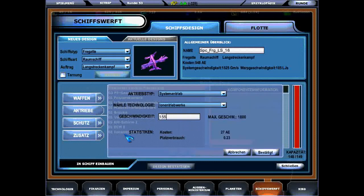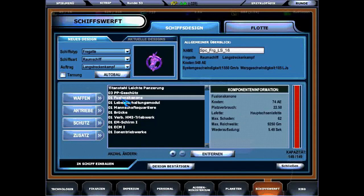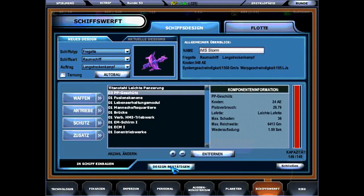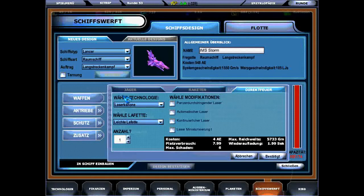At the lowest point of options in the ship design manager are the optional components like ECM, electronic countermeasures, sensor suites, colony modules, and stuff like that. If you need a transport ship or a colony ship, that's where you'll find what you need. Here I'm building a small long-range frigate for engaging enemies with three particle guns and a fusion cannon. The particle guns are mostly lighter weapons, mostly to attack fighters and rockets if they come near, but if there are no fighters they lend firepower to the main guns.